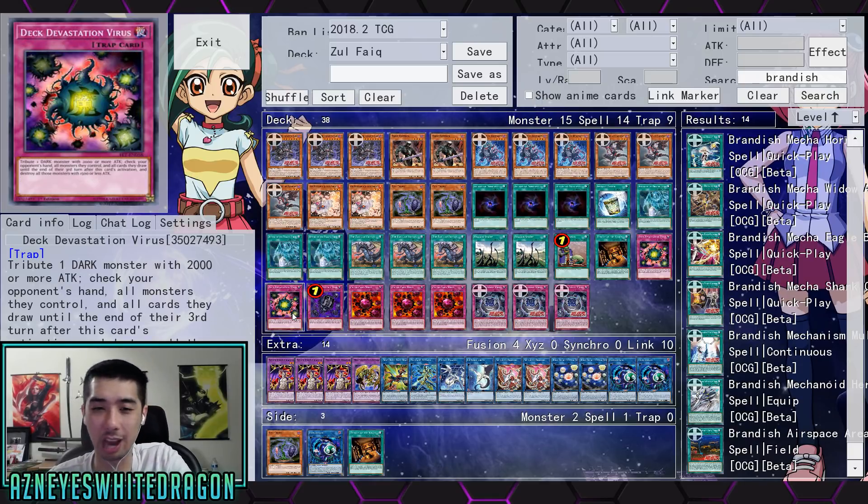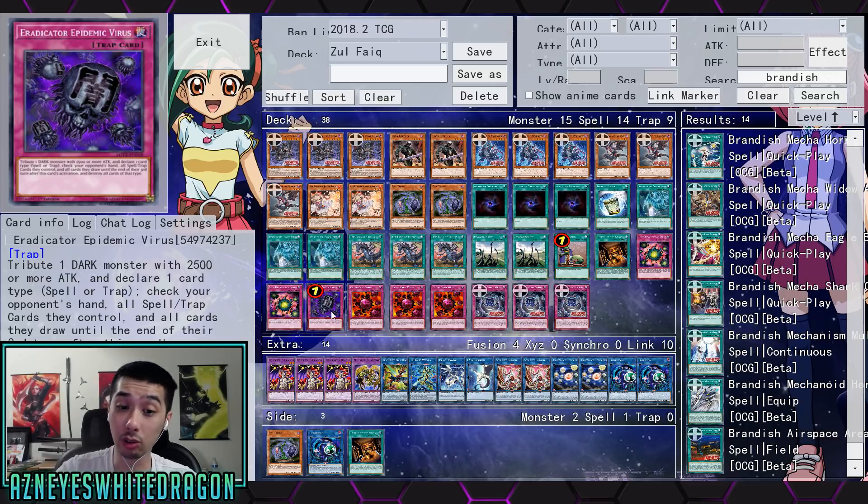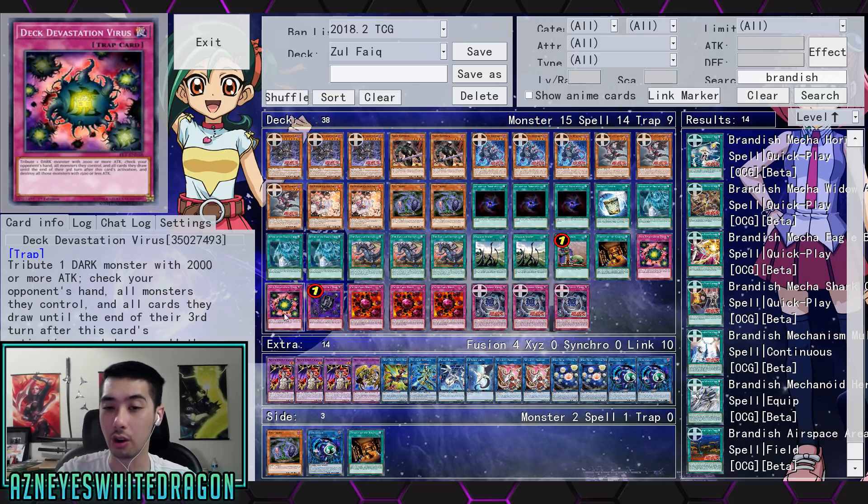With the exception of maybe Ash Blossom, I don't think this deck gets hurt too much by hand traps, but the thing is you can just destroy all their hand traps. Before the game even starts you just go: let me see your entire hand. A lot of cards that let you see your opponent's hand are just banned in the game — like Trap Dustshoot, Forceful Sentry. All these cards that mess with your opponent's hand can technically be auto-win cards.